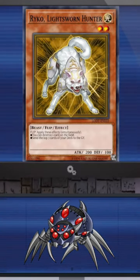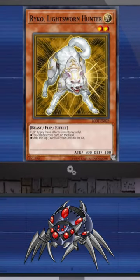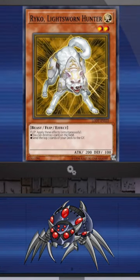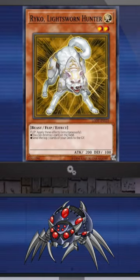This card was actually so heavily played that it helped contribute to the fact that people placed their spell and trap cards in Main Phase 2 instead of Main Phase 1, because they would get destroyed during the battle phase if you attacked into a Raikou.